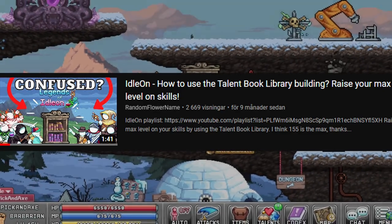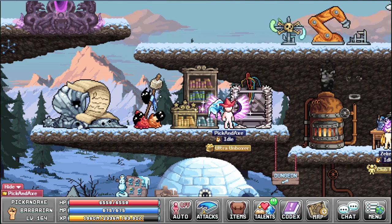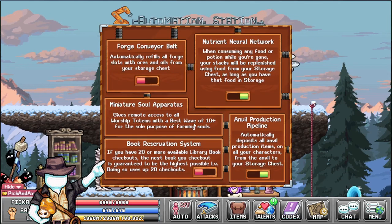A long time ago I made a video about this topic, but the game has changed quite a lot. You can see this tiny building here. So what is the library? It's pretty straightforward. Before we take out any books I'm going to show this off here.